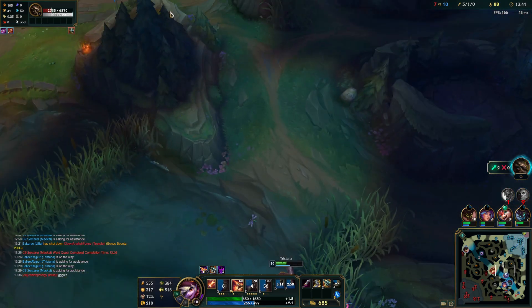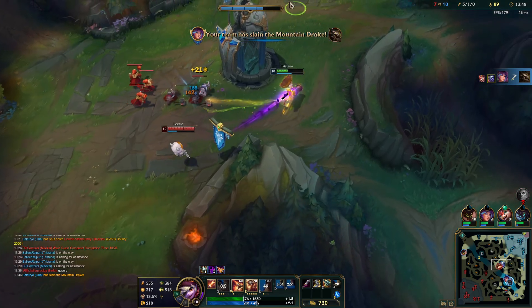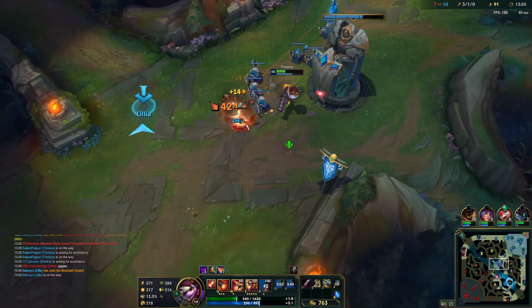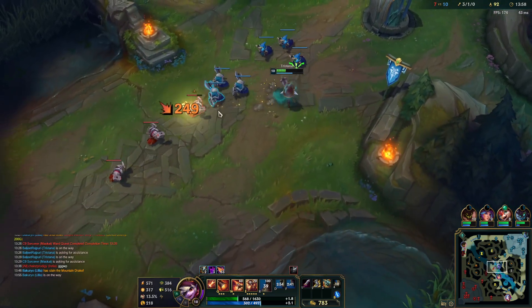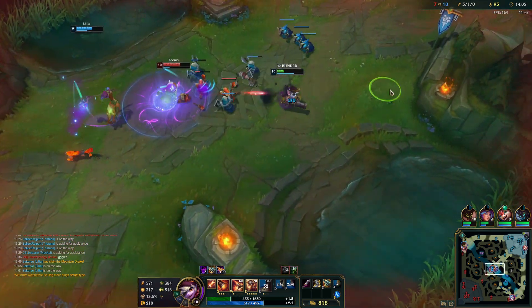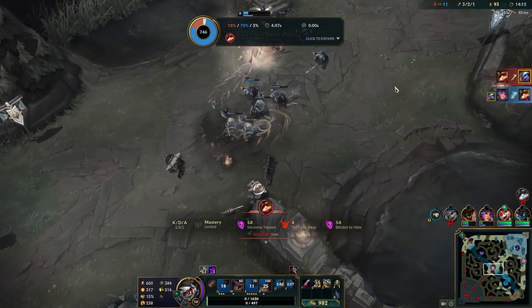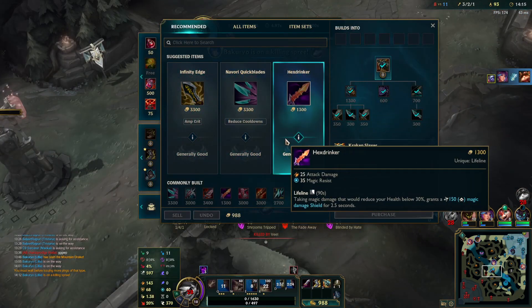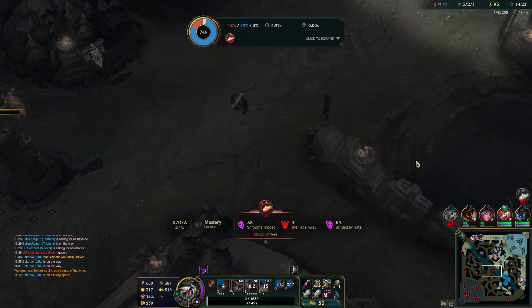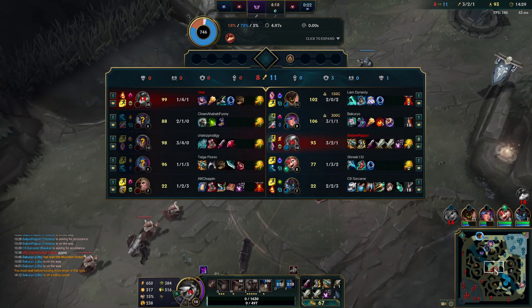I have to go catch this wave — Teemo actually might be able to kill me here, but he doesn't really have items so I don't think he can. Maybe I shouldn't have gone in; I had a shroom there — that's why I died. Next item I'm going to go for is Kraken Slayer. My whole team is doing pretty well.